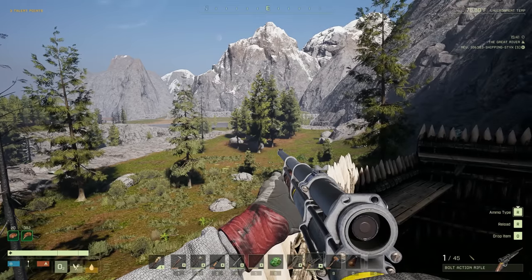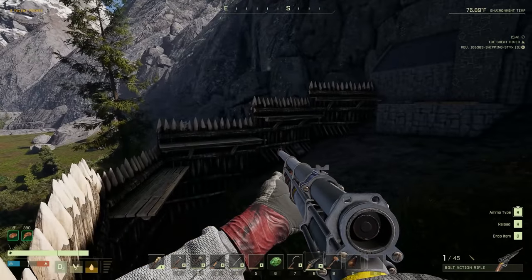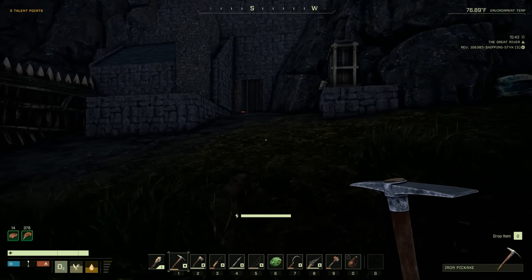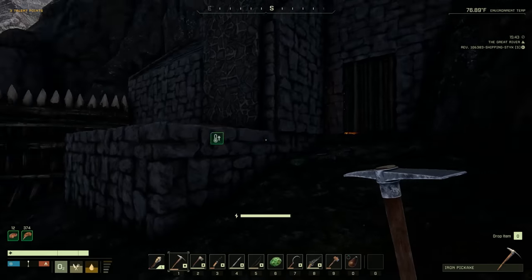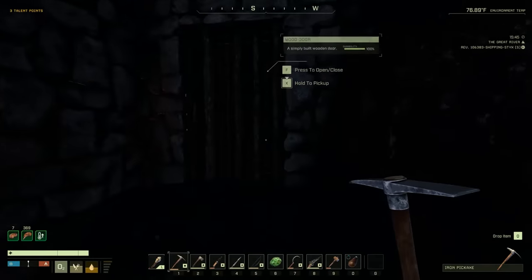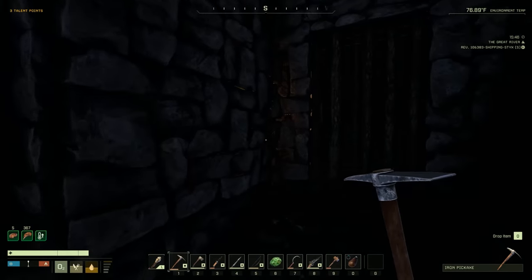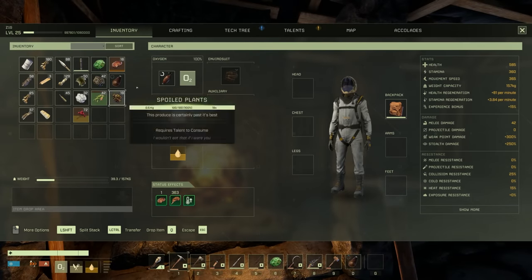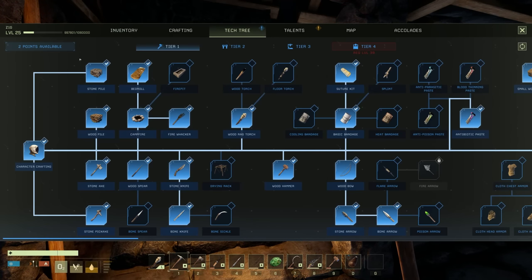Now that we have the rifle, we're kind of ahead on weaponry but we need to get some other survivability options going. We have no armor, and there are some other quality of life upgrades to get. I need to light this place up better - I've seen the comments, we're gonna get on that.